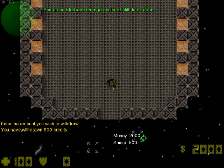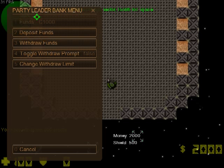I can do the same and withdraw the same amount of money — they've been added to my account and removed from the party account. There's also 'toggle withdraw prompt': if that is toggled on, when a player wishes to withdraw funds you are shown a message that the player wishes to withdraw that much money — allow or not. If you don't allow, the person doesn't get the money. It's for control, if you don't want your party members to steal money from the bank.